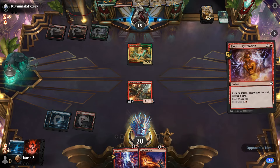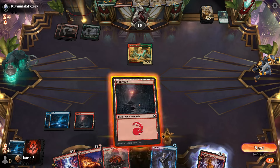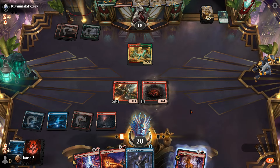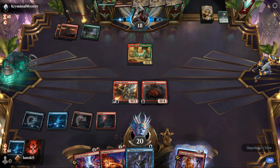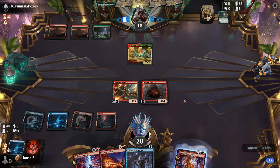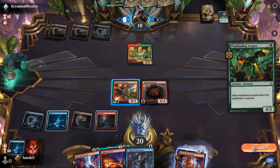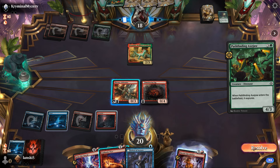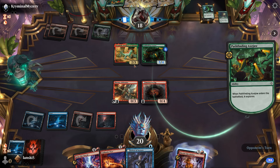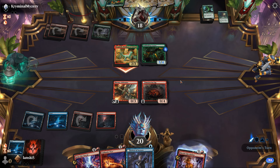We'll use Electric Revelation and discard the island to draw two cards. We draw another mountain and cast the Smoldering Egg. We'll hold Cathartic Pyre in case we need it. When their creature enters the battlefield, it explores and has three toughness. We'd like to use Cathartic Pyre on it, but it received a +1/+1 counter so now we can't kill it.